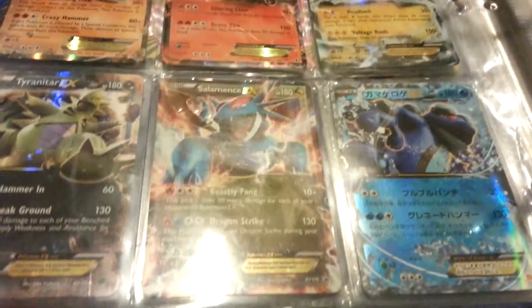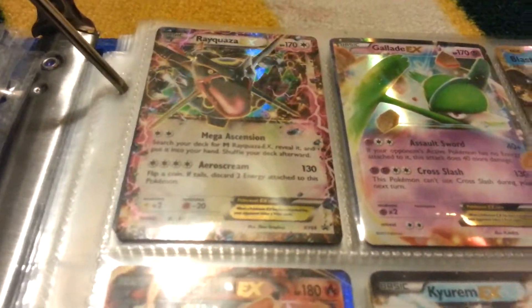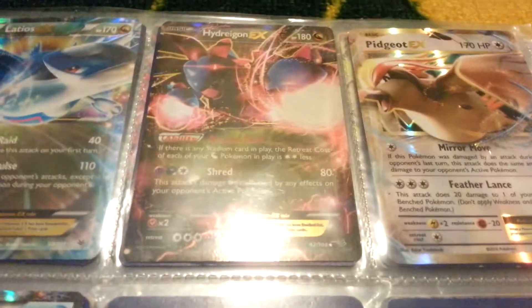Machamp EX, Reshiram EX, Thundurus EX, Tyranitar EX, Salamence EX. I have a Japanese Seismitoad EX — I did not pull that by the way, I got it from my friend. Rayquaza EX, Shiny Rayquaza EX, Gallade EX, Blastoise EX, Charizard EX, Charizard EX, Kyurem EX, Excadrill EX, Gardevoir EX, Moltres EX, Magearna EX, Latios EX, Hydreigon EX, Pidgeot EX, and Glaceon EX. Then I have one extra page.